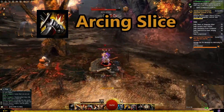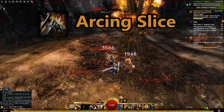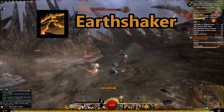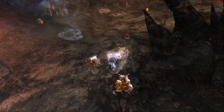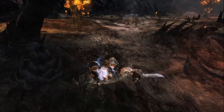Like the Greatsword's ability, Arcing Slice, which deals high damage in an area around the Warrior. Or the Hammer's Earthshaker ability, which stuns all nearby enemies to the point of impact. Once these Burst abilities are utilized, all of the Adrenaline is drained from the Warrior, and then they start the cycle again.